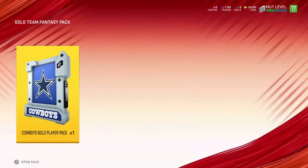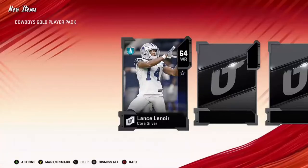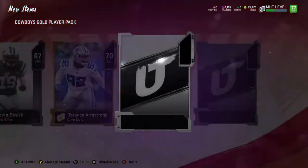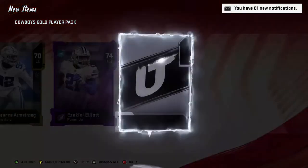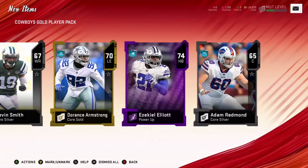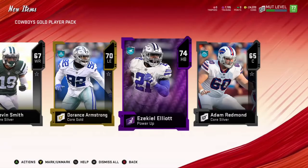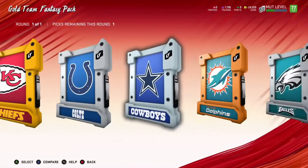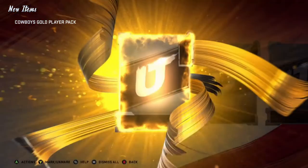Let's do the Cowboys here. We get a silver — I'm probably going to quick sell all these silvers for training. We get a power up — Zeke! That card is probably going to go for around 10 to 15k. Zeke is not the best card in the game but that is a power up still nonetheless, and he's still an 86 overall, so that's a pretty good power up pull. The Dallas Cowboys seem to be working for us right now.